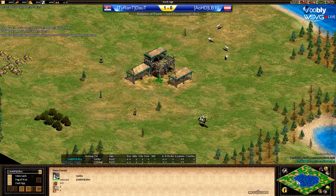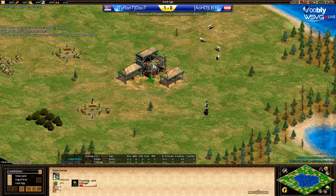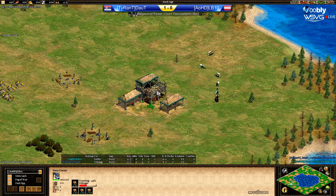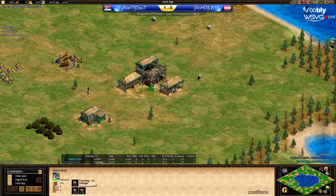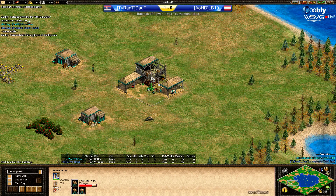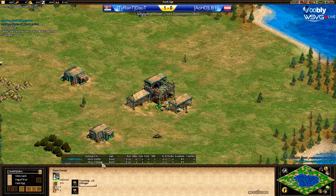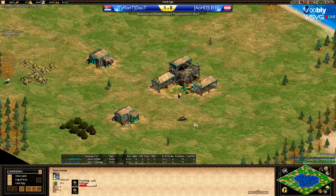Let's take a look at the map. It's Loch Ness. So no clearance — people were sending rumors around that it would be clearance, but it's not clearance this time. And LB10 went for Goths, Martin. Goths on a pure water map. And he picked the map. So he probably has got a very strange strategy in mind. I couldn't think what it could be. I'm very puzzled by this decision by LB10.